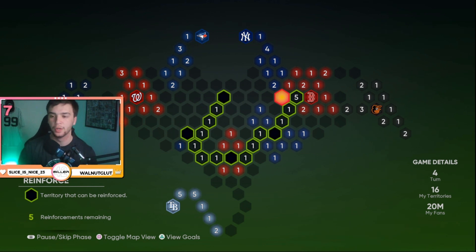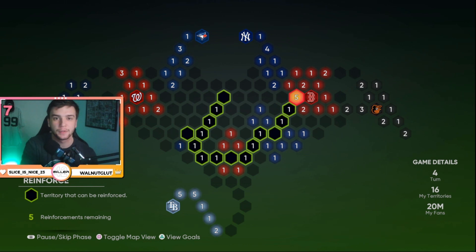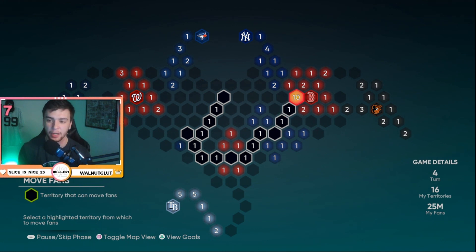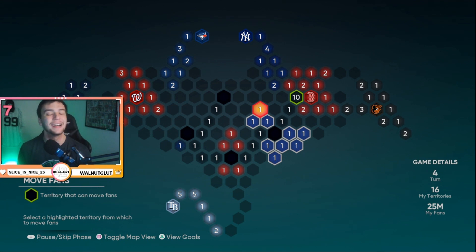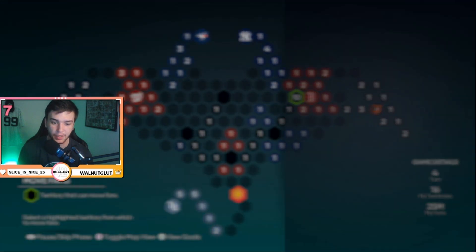As the turns get higher you get to reinforce with more and more fans. Back when I first tried to attack the Red Sox stronghold, I was attacking with four million fans against their eight million, so I had to play on Hall of Fame. But now at the reinforce phase I have five reinforcements remaining. A lot of people spread their fans evenly, but the more efficient way is to reinforce all fans onto the territory right next to the stronghold you're attacking — so I put all five million there, giving me ten million to attack with next turn. The move fans phase is less important and mostly self-explanatory, so I'll skip it.